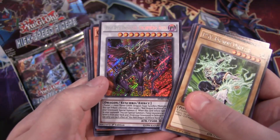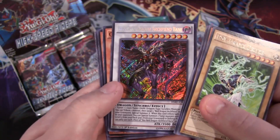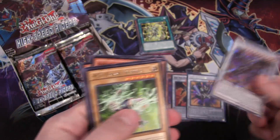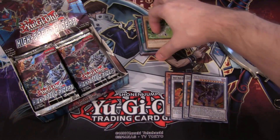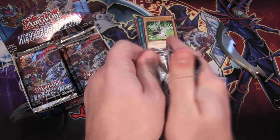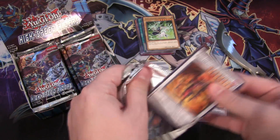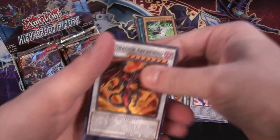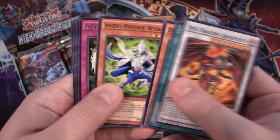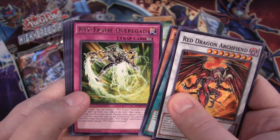It's not Omega unfortunately — I saw it was a Synchro so I was thinking please — but that's still a really good Synchro to get from this set. Come on Omega, that is still going to be a tough card to get either way. Another Red Dragon Archfiend — this might be a Red Dragon Archfiend box for us. We have a Cyframe Overload.